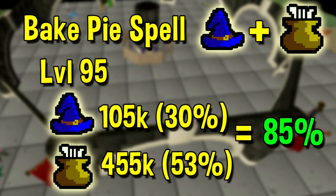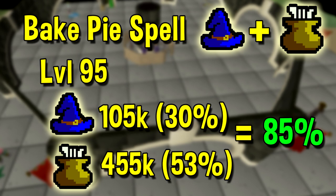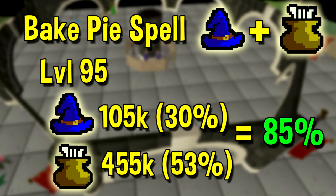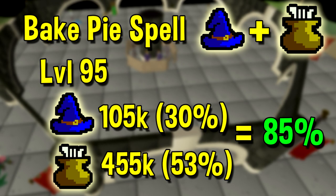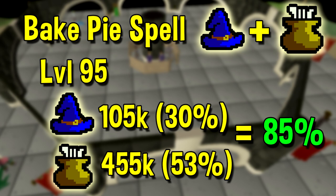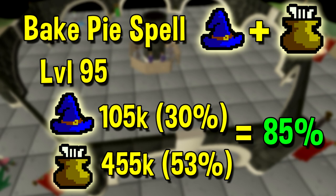Next up we have the bake pie spell, which is another one I personally used to get to 99. Beyond the fact that it is extremely AFK, it's actually also very competitive on experience rates. If you're not willing to one-tick carambuans, baking pies becomes the best option all the way to 99. But even if you are willing to do that, comparing them at later levels, bake pie is still pretty good. Assuming you can maintain around 850k an hour one-tick carambuanning, that would make summer pies around 53% efficient at around 455k an hour. On top of that, you're also going to get 105k magic experience per hour, which is about 30% of the highest potential magic training method, making it around 83% efficient overall — a pretty good method, especially if you want to AFK, though one big drawback is it's kind of hard to obtain the raw pies.